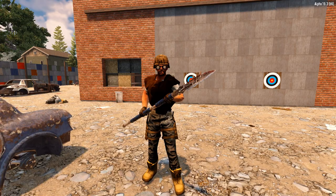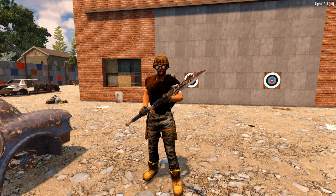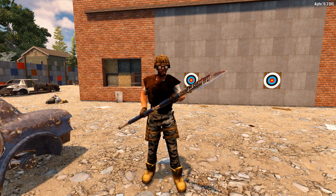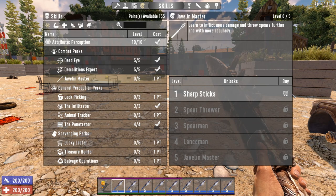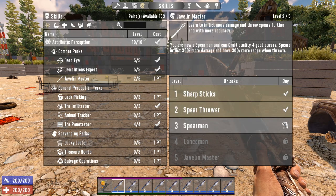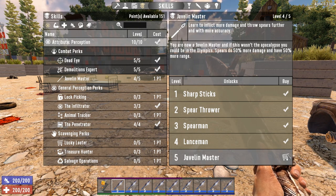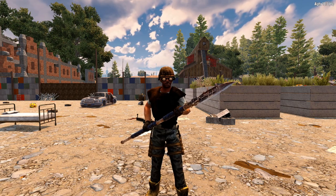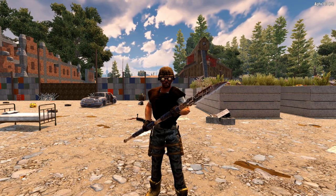I'll be upfront and say that spears are my least favorite melee weapon. To me, they're lackluster mainly because the perks only increase how much damage you deal and how far you can throw. You're limited to either basic melee attacks or throwing your weapon. If you manage to knock a zombie over, you can recover the spear, but if the zombie doesn't stumble, you've just thrown away your melee weapon for nothing. But if you're not lactose intolerant, there may be a bit of cheese you're interested in that'll turn your enemies into pin cushions before they've had a chance to react.